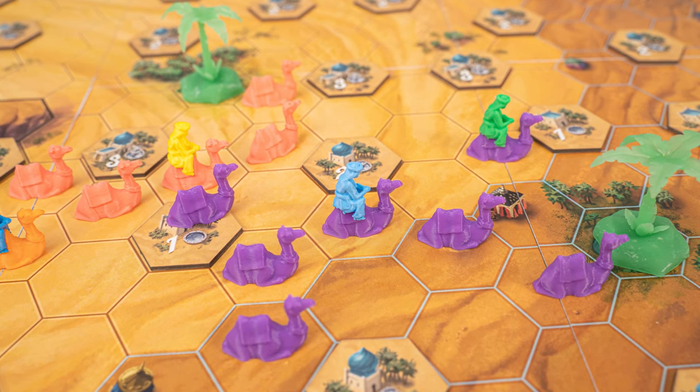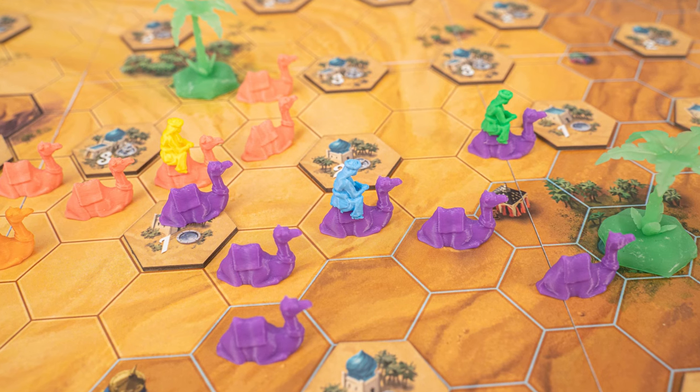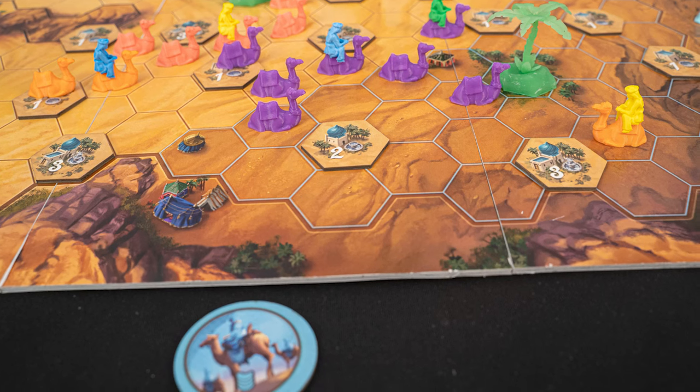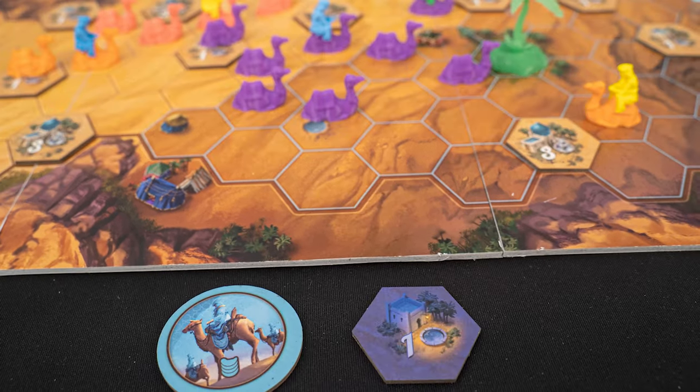Caravans are allowed to touch each other as long as they are different colours. So you could not place a purple camel touching your own purple caravan. If you place a camel on top of a water hole, take the token, placing it face down in front of you. You'll total all those points at the end of the game, but keep it secret.